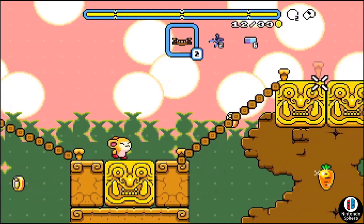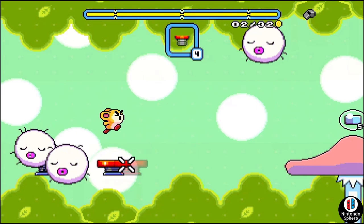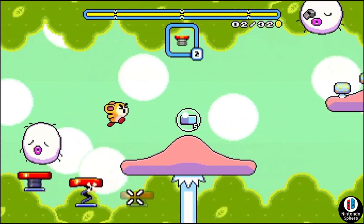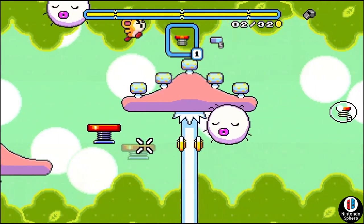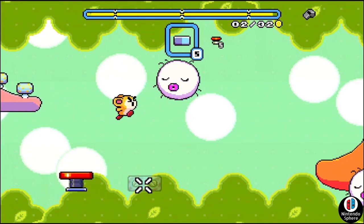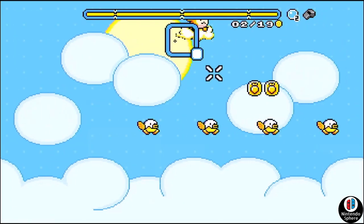Levels begin relatively simple in nature, and they do a great job teaching you the basics as you progress along. Perhaps place a flat pad here so he lands on it after a jump, but perhaps a jumper here suits instead, so he lands on it and then soon after jumps and bounces on the head of an enemy and reaches a bit further. Strategic placement of these contraptions is what makes the gameplay fun.